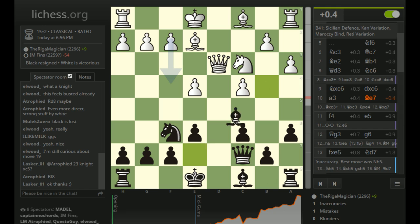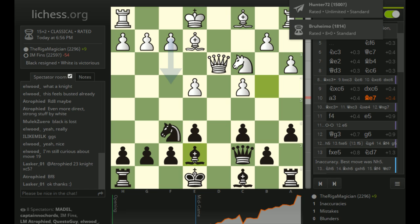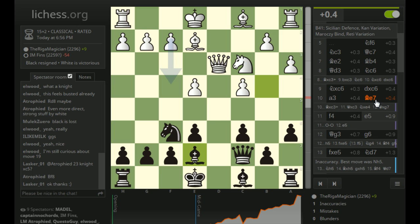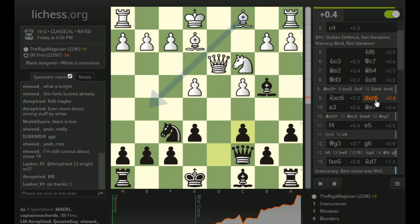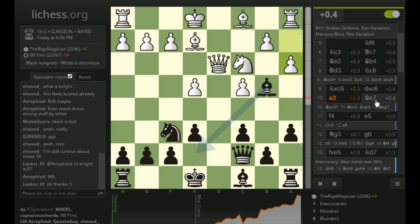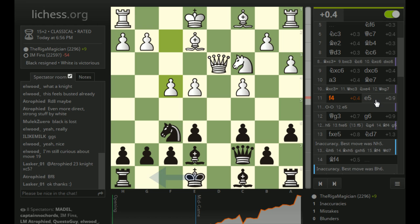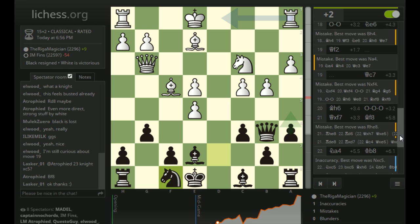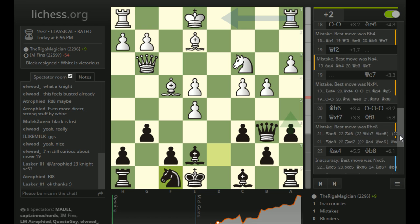Strong play by the Riga magician - he was on top of me from the moment I played bishop e7, right on move 10 in the opening. My average centipawn was 52, his was 17. Five inaccuracies, five mistakes - at least I didn't commit any blunders. My position snowballed downhill starting with e5, really starting with bishop e7. Knight c6 on move 8 was even a small mistake. Good game to my opponent - I have to look into this line. I'll probably go back to regular hedgehog structures, but we'll see. Hope you guys enjoyed this - let me know if you have any questions or comments, and I'll talk to you guys again soon. Bye.